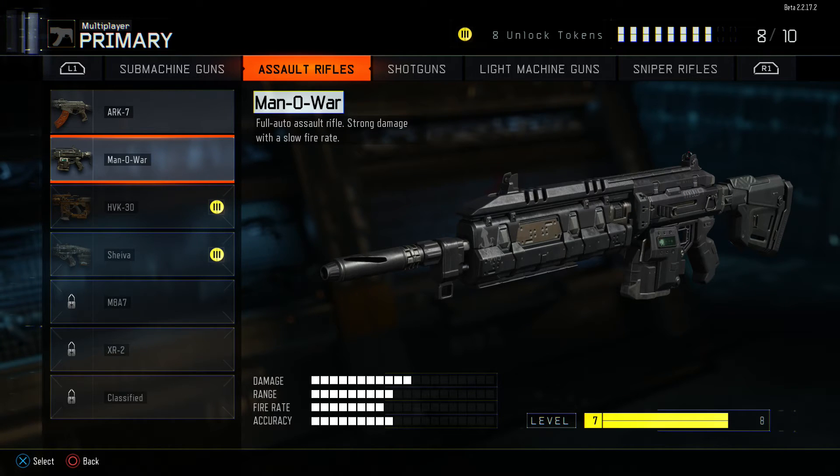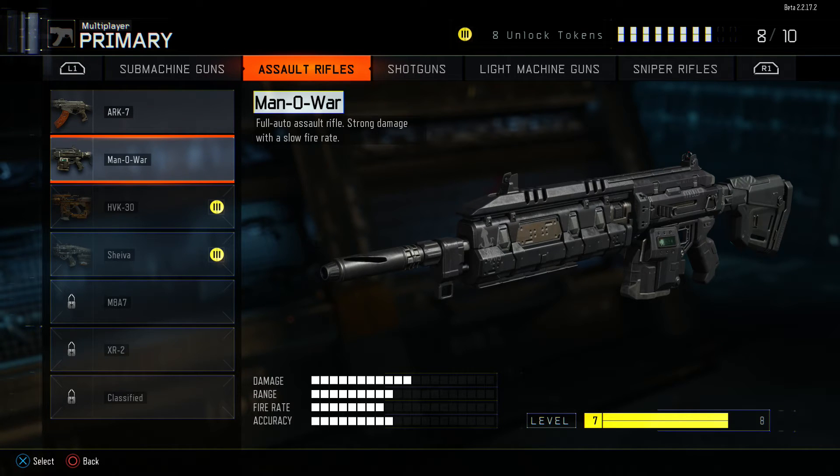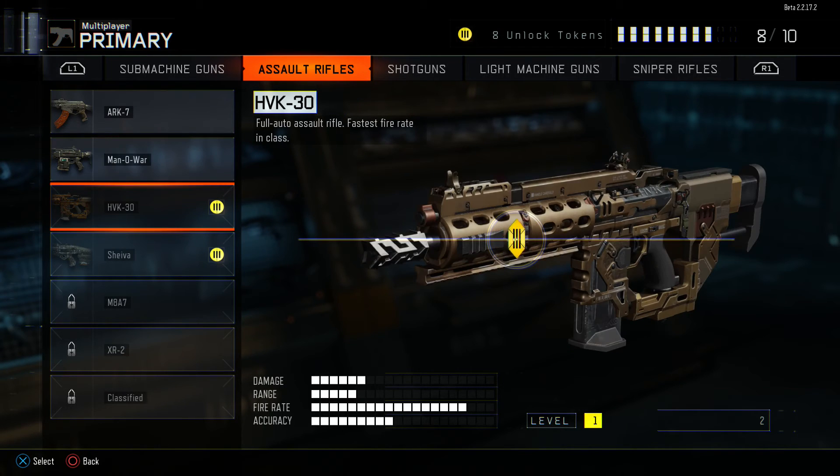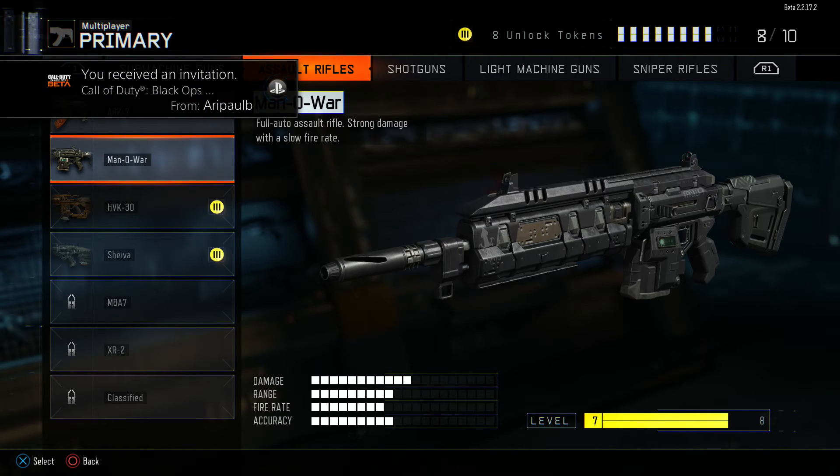The Man of War — fully automatic assault rifle, strong damage with a slow rate of fire. I'm more catered towards the Razorback because of my playstyle, but the Man of War requires a certain playstyle. It's a really good weapon — you just need to stay back. You can't push; if you push, you're not gonna get kills. You need to stay back and get double kills from long range, maybe medium range, but no way you can do short range. Man of War: high damage, slow rate of fire, good accuracy, it's really all around — it's just not my sort of gun.